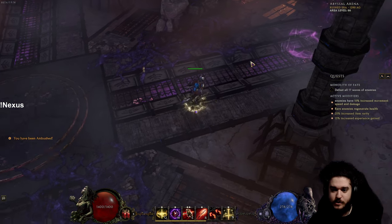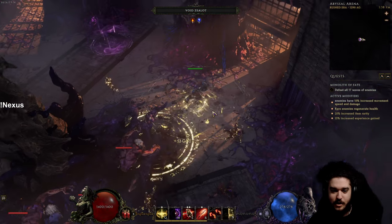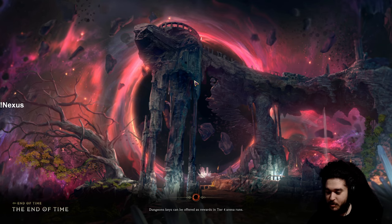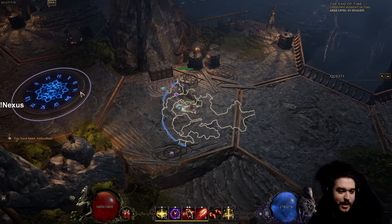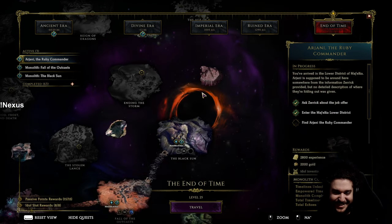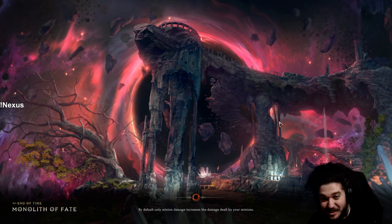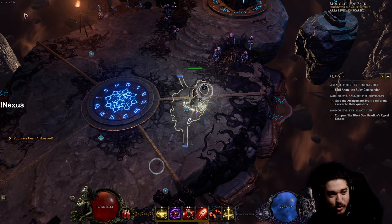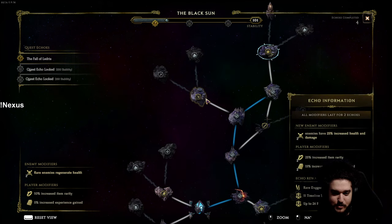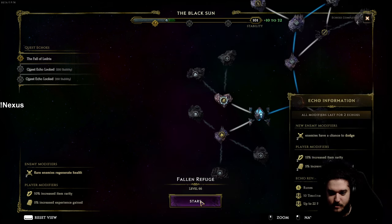We accidentally picked the laggy arena — there's currently a bug with it, so we're going to pick another random location instead. Not a problem, should be fixed in 1.0. The game is technically still in early access — you can see beta 0.9.2 up there. Let's just pick a different random location.